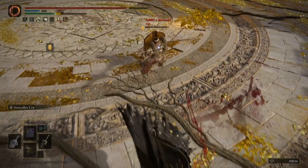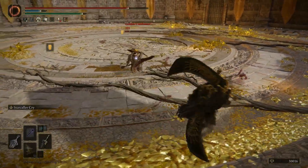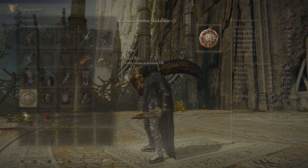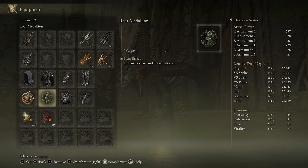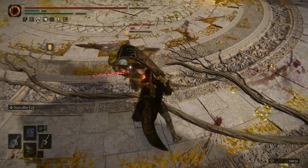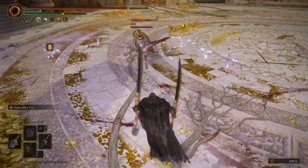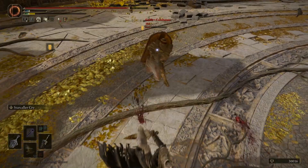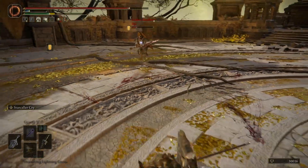Those are some of the big problems of this weapon. You can check out my build here, which is basically a strength build with a little bit of intelligence. I also have the Roar Medallion equipped to get an extra 10 to 15% damage on my Roar, which is the first part of the Ash of War — and that first part is actually a Roar, so it benefits from that.